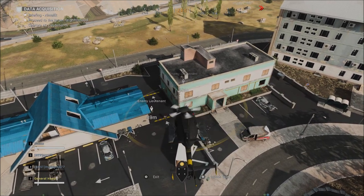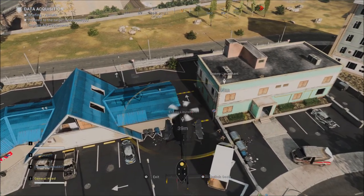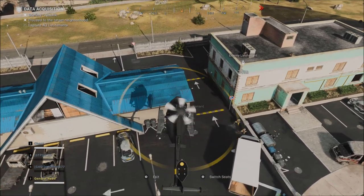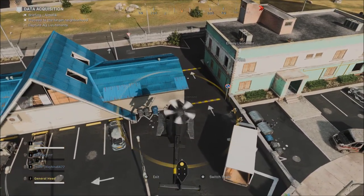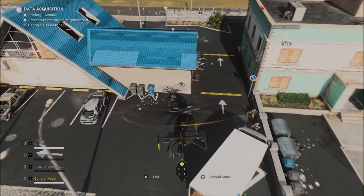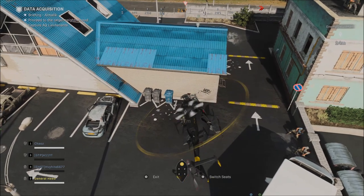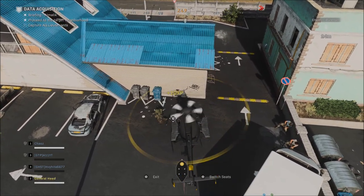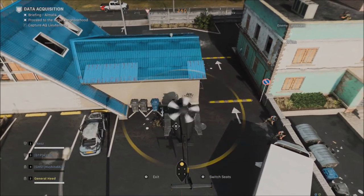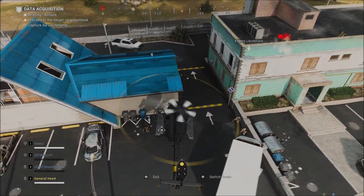Like I said, I haven't tried every vehicle yet. There are some vehicles that may or may not work better than others, but the ATV — the four-wheeler — that one definitely cannot splatter juggernauts. The chopper can. I'm not sure about the tank or the one other vehicle I can't recall off the top of my head. If you guys are able to try those out and it does or doesn't work, feel free to let me know in the comments so we can complete this mini-list of vehicles that can splatter juggernauts.